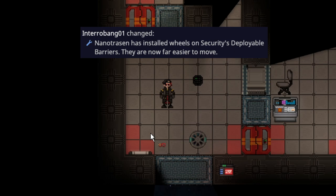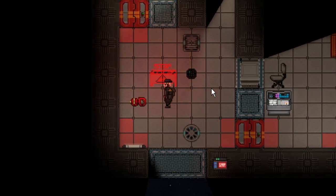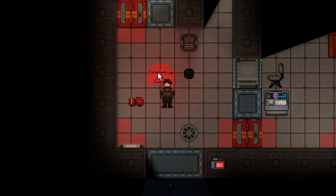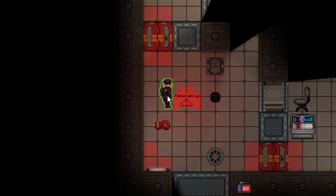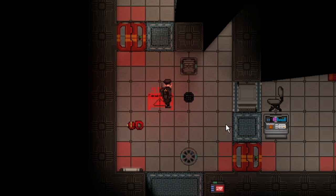Security has gotten access to the holo barrier projector. It's a holographic projector that says stop on it and you can't run over it. You can't click and drag yourself onto it either, but if you right-click it and vault it, you'll climb on top of it. Alt-clicking also doesn't work, so the only way right now is to right-click and vault it, which could slow down criminals. Use this to keep people out of a crime scene or to slow the flow of traffic.